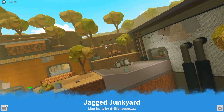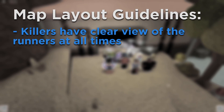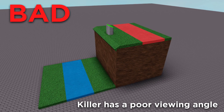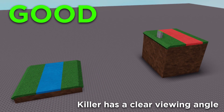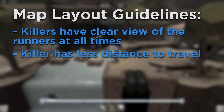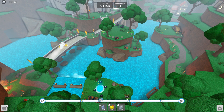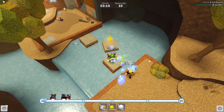Broken down, a Deathrun map has a runner area and a killer area. The killer area should have a clear view of the runners at all times. This means avoid putting a runner path directly below a killer's area, which is a very common mistake, and instead move it to a place where it can be better seen. The killer should have less distance to travel overall, and the two paths typically should not cross. This can be easily done by making the map move in a curve, with the killer's area in the middle.